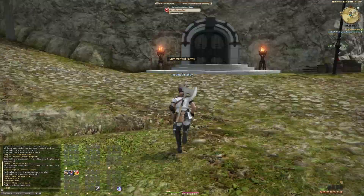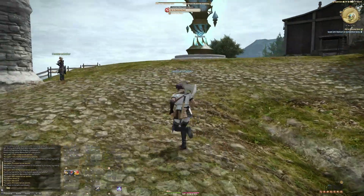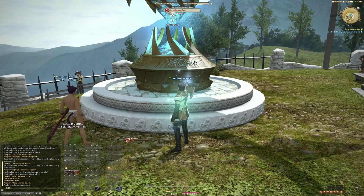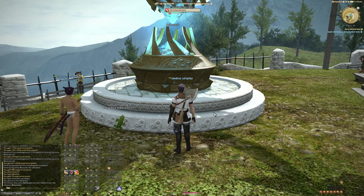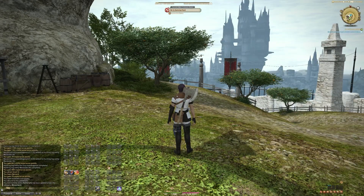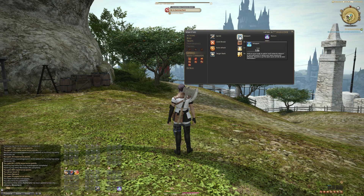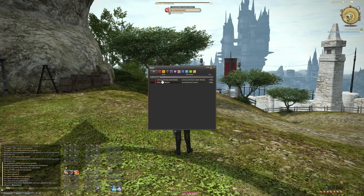While we're right here, we're going to grab this main scenario quest objective and this Aetherite. As you travel around the world, every time you come across a camp where you see one of these Aetherite crystals, hover over it and it'll say Unattuned. Right-click on them to attune yourself — it's going to teach you an ability called Teleport, allowing you to teleport to any crystal you've attuned to around the world, making travel a lot easier. We can open Actions and Traits by pressing P, go to General, and there's Teleport. When you click it, it pulls up all Aetherites you've attuned to — right now we have Limsa Lominsa Lower Decks and Middle Linosa Summerford Farms.